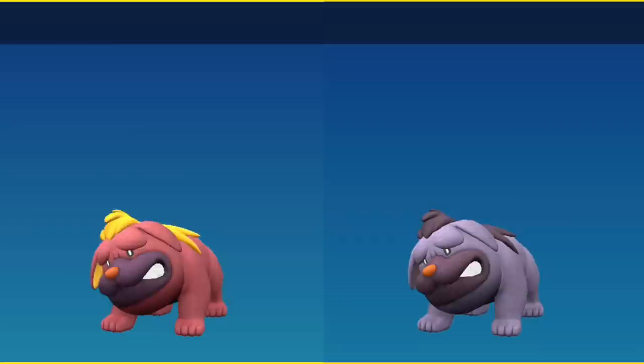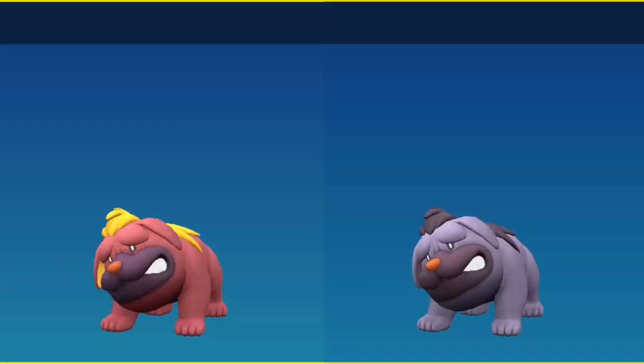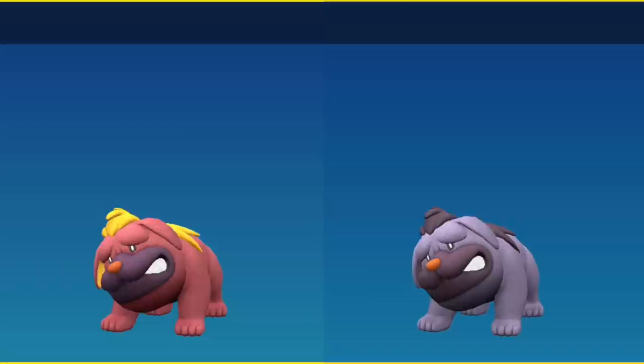Literally all of it is different except for the black part of the stem that was previously its tail. Maschiff becomes a bright purple color and all of the yellow parts of the top part of its fur just become a dark color that matches its mouth area. Whenever it spawns in a pack it's very easy to see — I would recommend doing a dark encounter lv3 right outside of the normal town and heading north up the road.